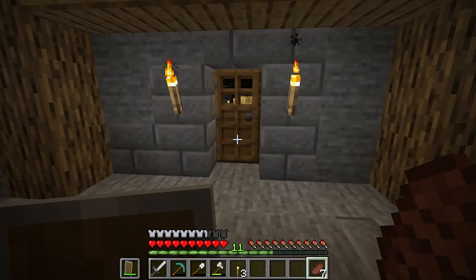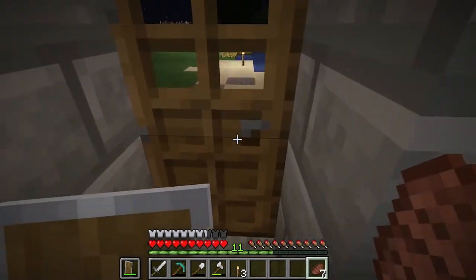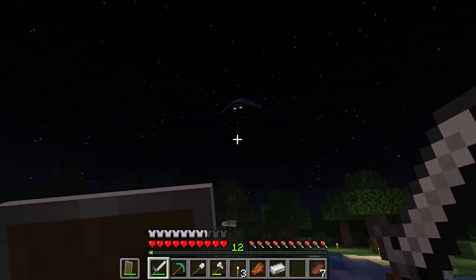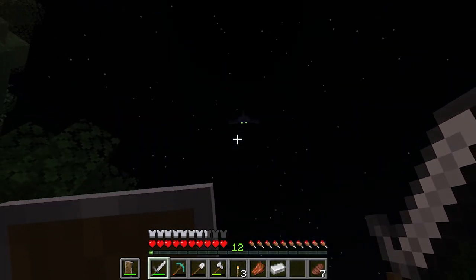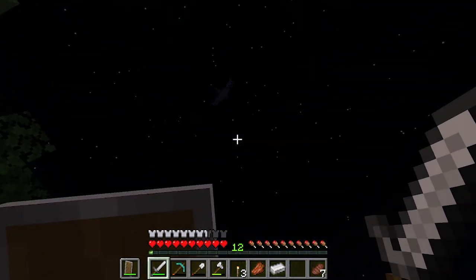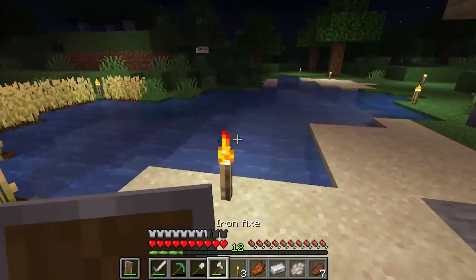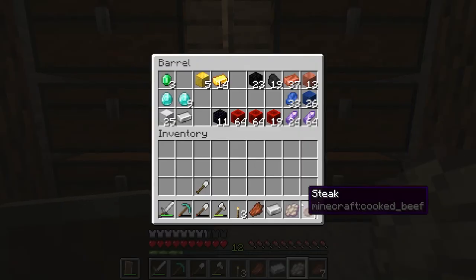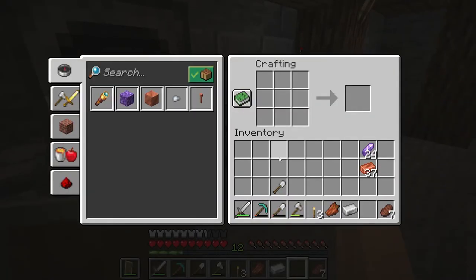We have spent quite a bit of time underground caving and mining and it has been very successful. But one thing that happens when you spend a lot of time underground is phantoms will start spawning. The reason phantoms spawn is because you don't sleep at night. Phantoms drop phantom membrane, which we can use later to brew a potion of slow falling.